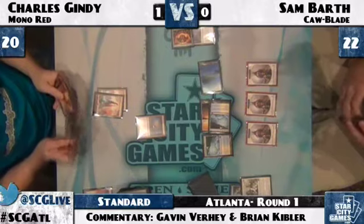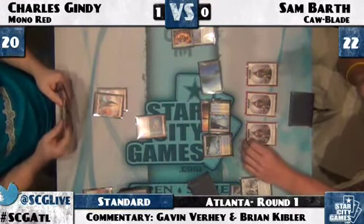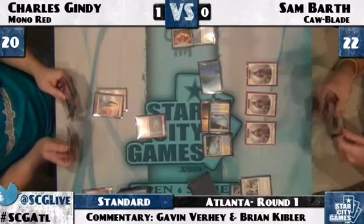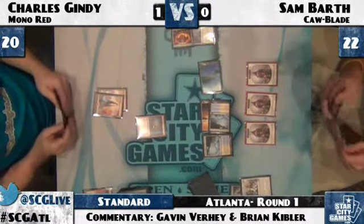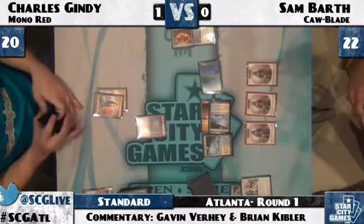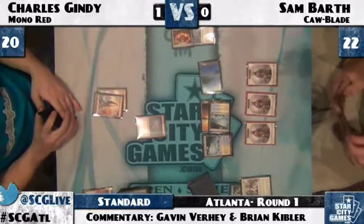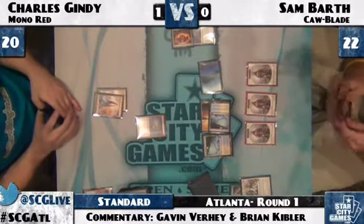Goblin Guide — it's not just the fact that you can trade with it, but the fact that Sam could just draw extra cards. He doesn't want to give him a bunch of free cards. He's already gotten a ton of value from the Timely Reinforcements so he doesn't need to give them any more. I'm pretty sure I see a Hero in Charles' hand — one of the biggest things for Charles here is he needs to find two more lands to get that down. I agree with Charles' play — I'm not attacking there.